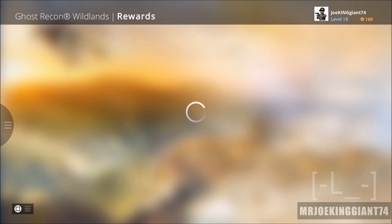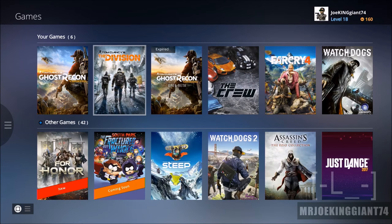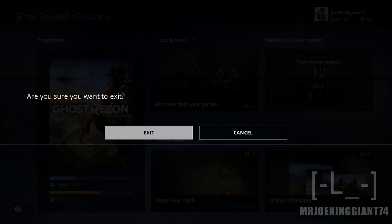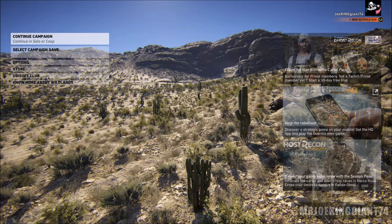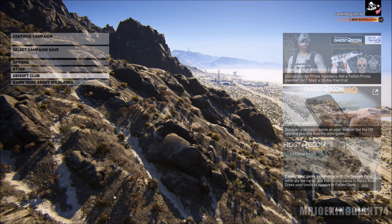I'm pretty sure some of you have Ubisoft games and haven't checked the page. Go to the games section and you'll be able to see all the games you've played. I've played only 6 games from Ubisoft — Watch Dogs, Far Cry 4, and others — and all these pages have free downloadable content available. So there you have it: you can unlock free DLC through the in-game store or the Ubisoft Club. If you have any questions or complaints, leave them in the comment section. Make sure you subscribe for more Ghost Recon Wildlands content.